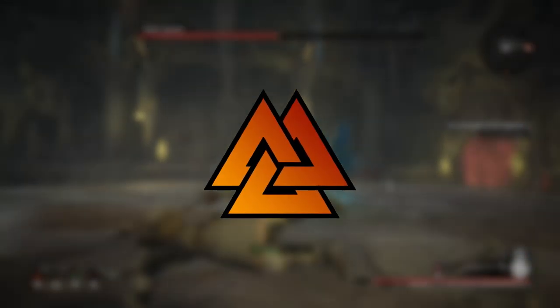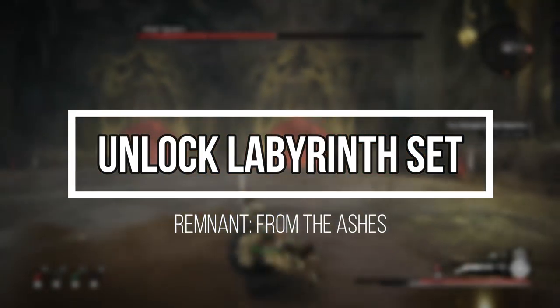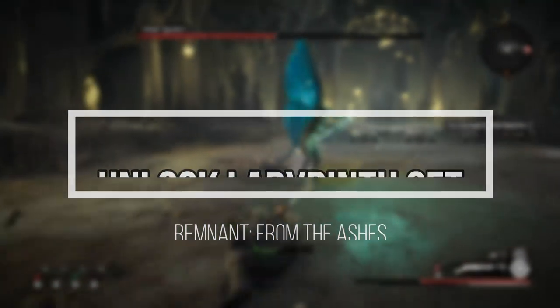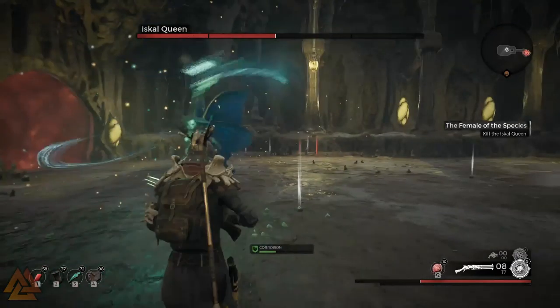What's going on guys, Vulcan here, and today we're going through how to get the Labyrinth Armor, which is a new full gear set that got added with the Swamps of Corsus DLC. So you do need this DLC in order to unlock this set.